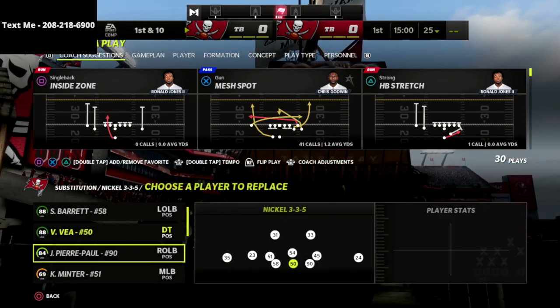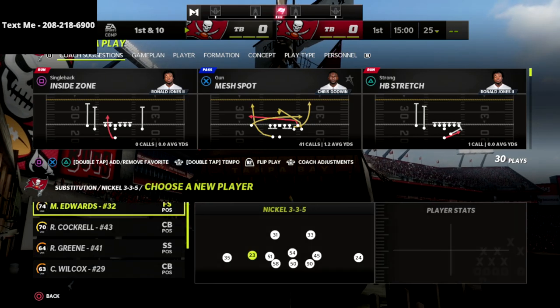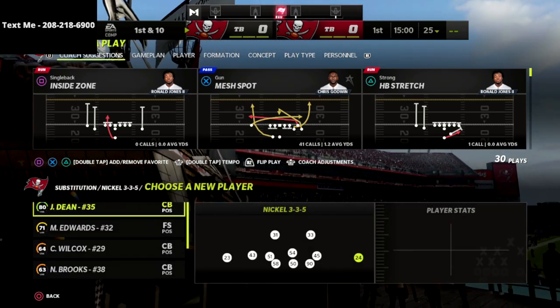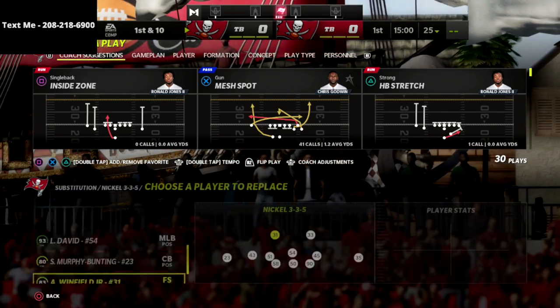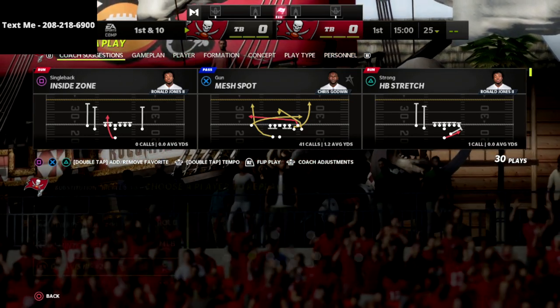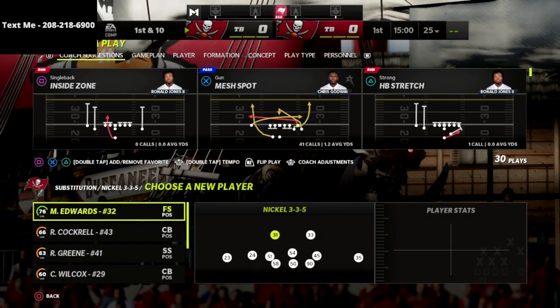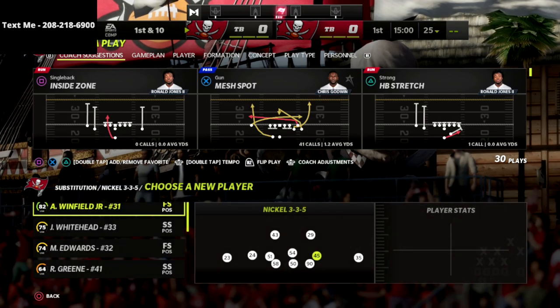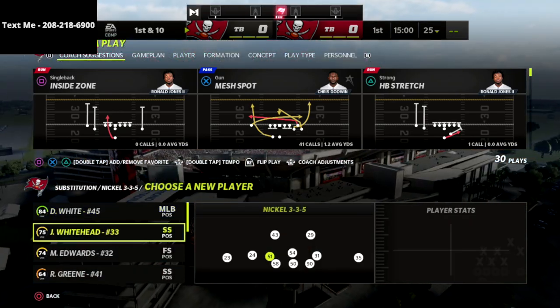That defense is our 335 to 335 wide on the 46 playbook. With the latest patch in Madden, they actually made the dollar 326 very good this year, so we actually have a dollar defense exclusive on this game plan as well. I want to show you how this allows us to get the best personnel on the field.